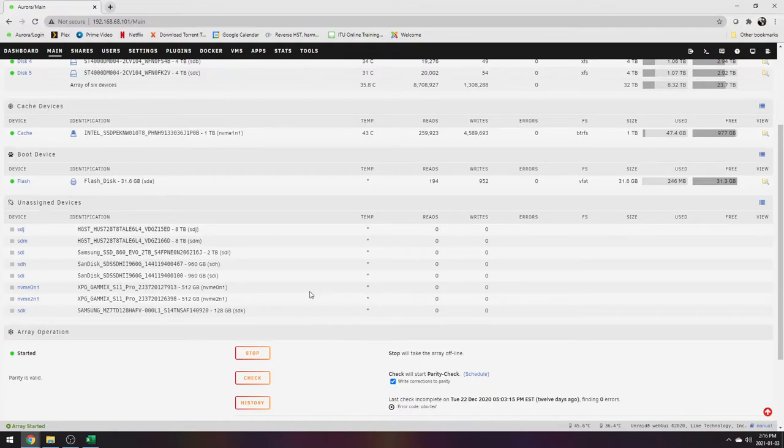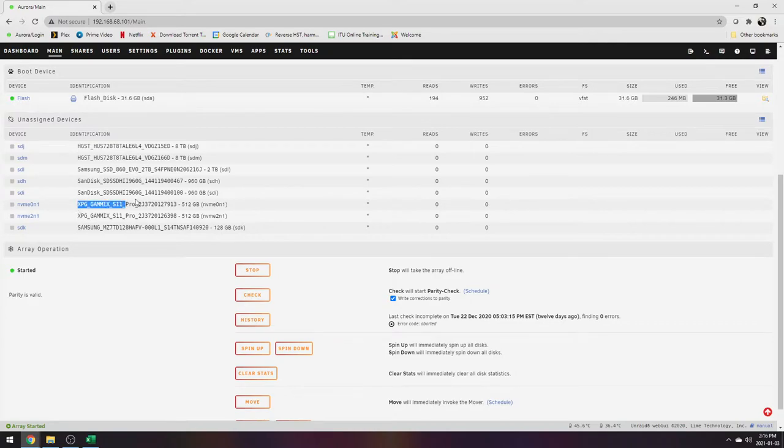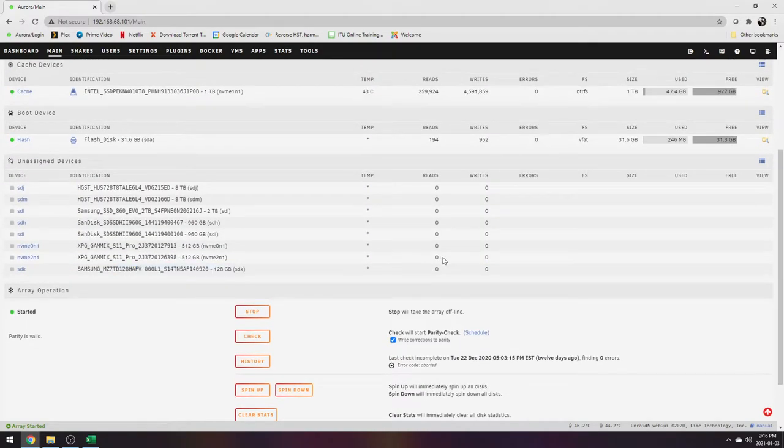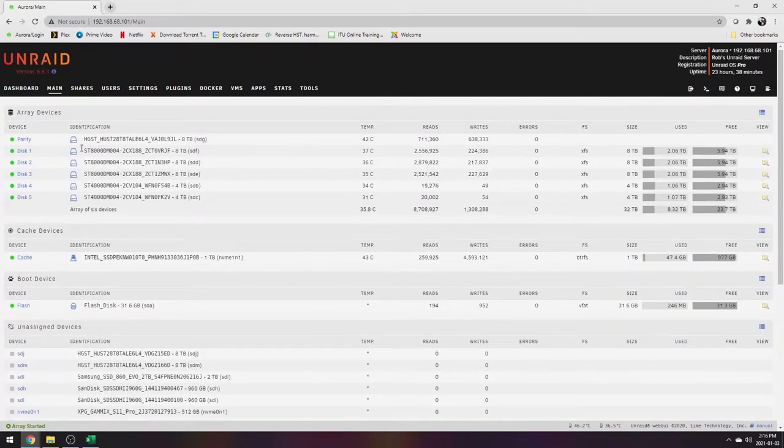Each VM also got a 512 GB NVMe — NVMe is lightning fast and that's what we want Windows and the main games on. The XPG Gammix drives are very impressive; I got them for a good deal and get great read and seek times. The last drive I'm dedicating out to one of my machines is a 128 GB Samsung, which I'm using as a temp drive for incomplete torrents — torrent to that drive, and when something's finished it copies it over into the array.